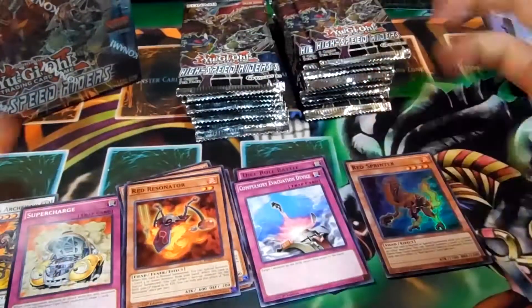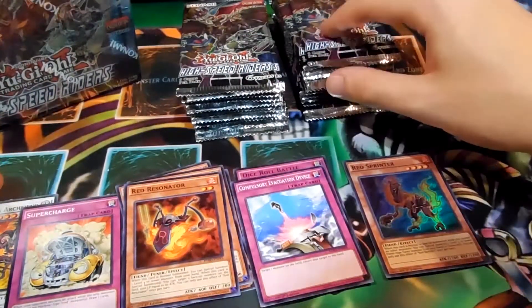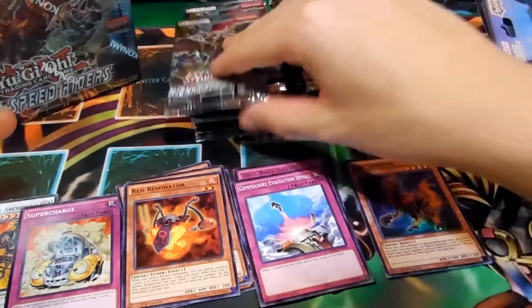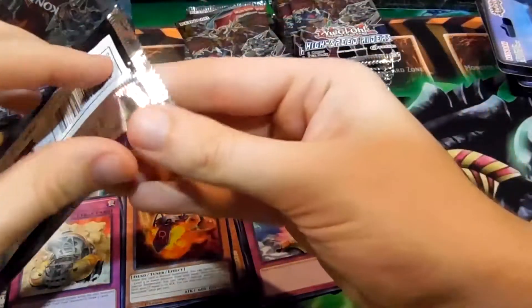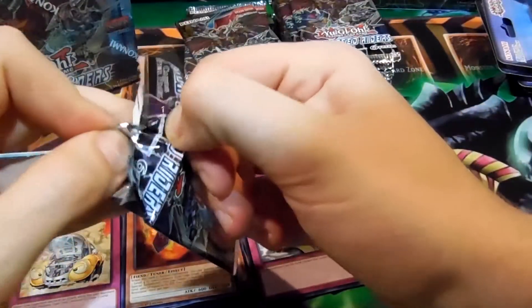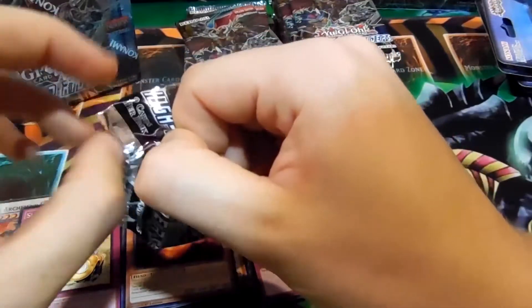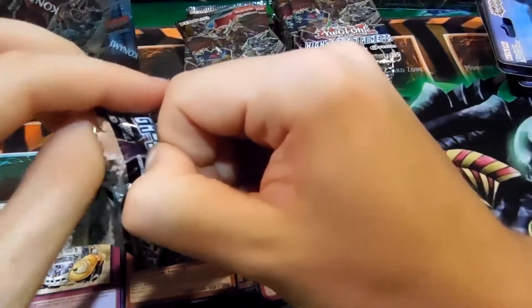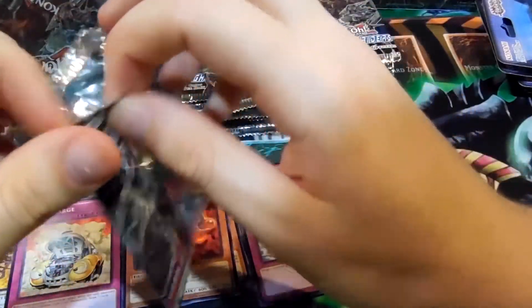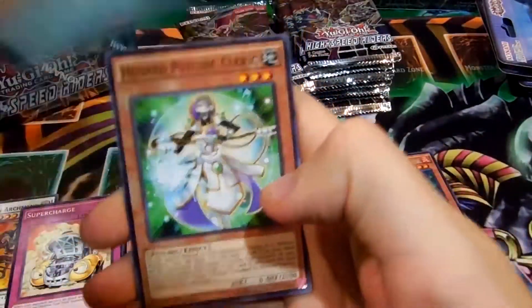There's a super in every pack at minimum. I don't want to get Red Ride Wyvern — it seems everyone pulls that secret — so hopefully not. The main big cards in the set are E-Teleport, which has been reprinted, and Terraforming, which has been reprinted. And Gamma is one of the bigger cards to find too.